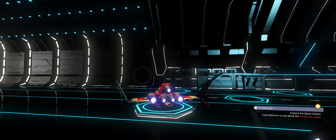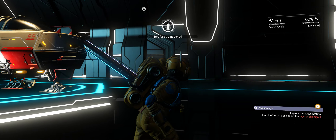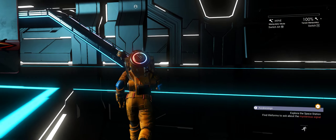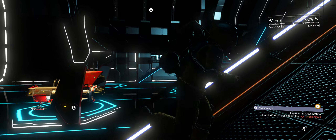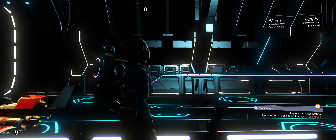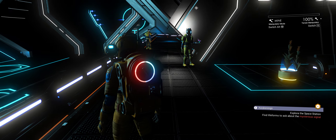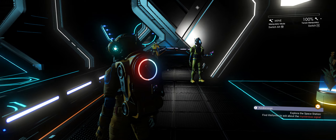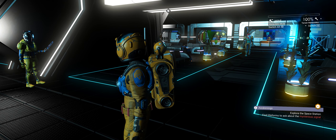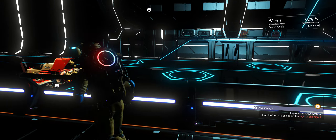Explore the space station — find life forms to ask about the mysterious signals. We'll do that in the next episode, but what I'm going to do in this episode is Flaky's going to be born. Another tip here: you're being asked to speak to the NPCs, but do not speak to the NPCs on that side — if you speak to the ones that sell you upgrades, they will not speak to you again. So when you speak to them at this point of the game, speak to these on this side, not that side.